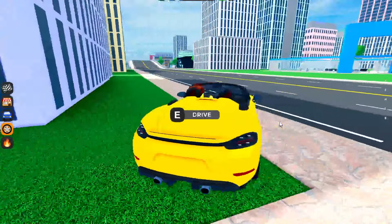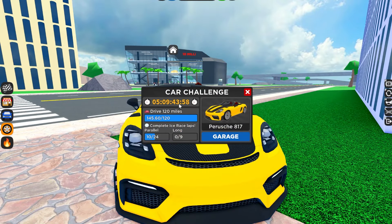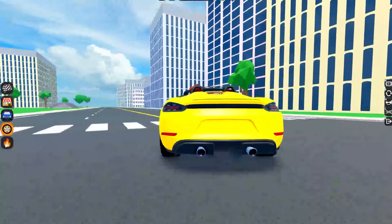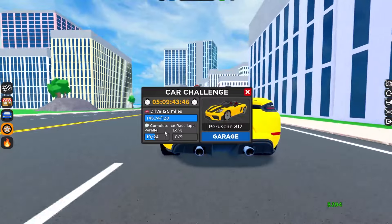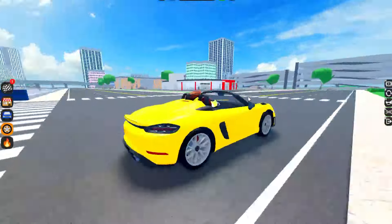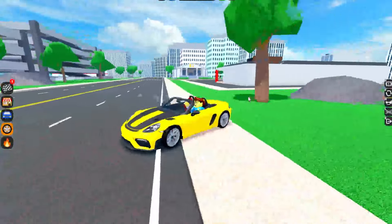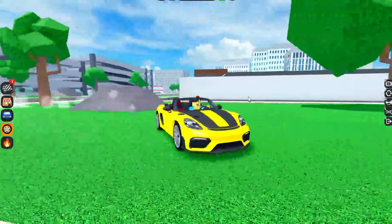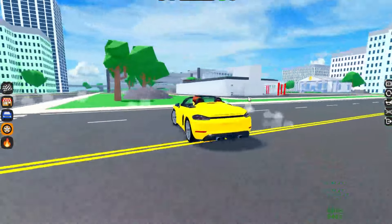Right over here is the Porsche 718. This is part of the brand new car challenge that was just added to CDT. All you have to do is drive 100 to 120 miles and then complete both the ice races, and after that you guys will get this amazing Porsche. But today we're going to be checking out how well it drifts in CDT.